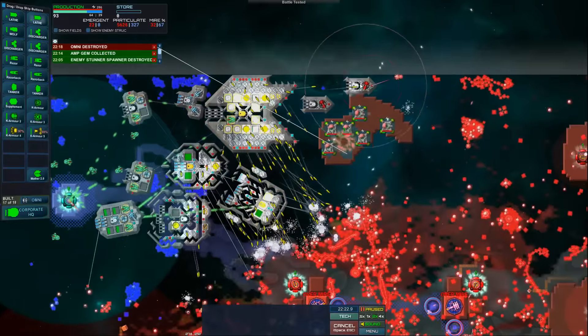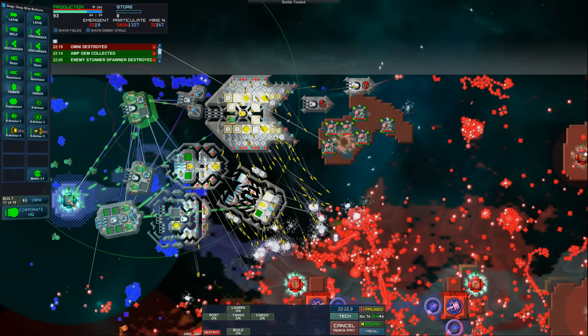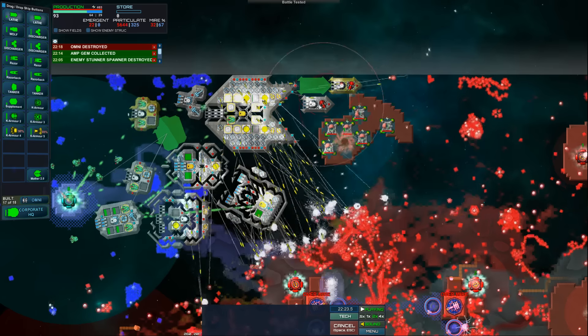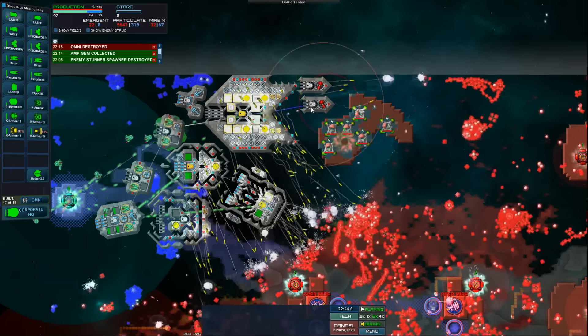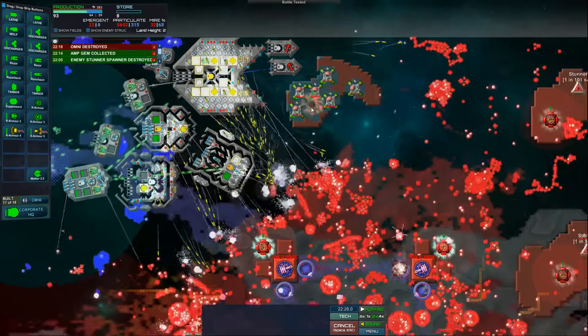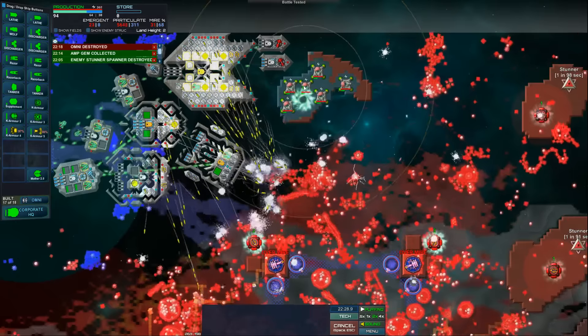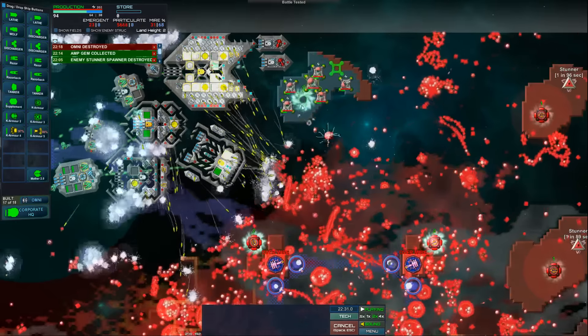You guys are almost out of power, you kind of need to fall back — you totally need to fall back. Fall back here, fall back to here, fall back you freaking maniac. We'll get you a little bit of energy, let these omnis get their job done. There we go, get you out of the way so we can build this thing.